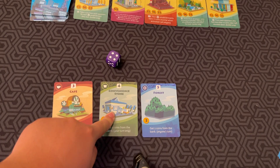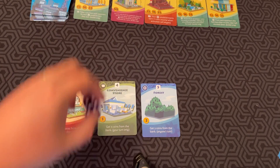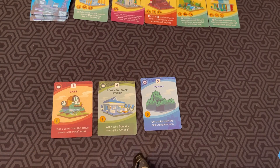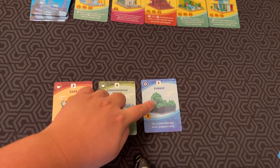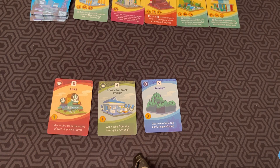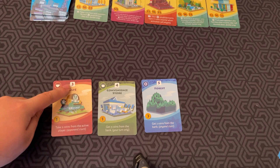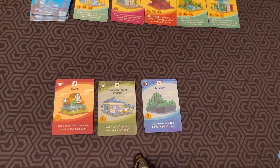Green buildings can only activate on your turn. So if I wanted this convenience store to activate, I've got to roll a 4. Blue cards can activate on anybody's turn — so even if it's my turn or anybody else's, if they roll a 5, you get 2 coins every time. Red cards activate on opponents' turns and they're usually pretty mean. So this card means anytime somebody else rolls a 3, I get to take 2 coins from them.